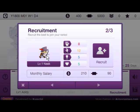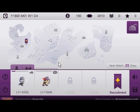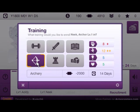We're going to recruit an archer. I like this guy, Neek, because he has the highest agility. So there we go. Now we have a swordsman and an archer. Let's get him going with some archery.